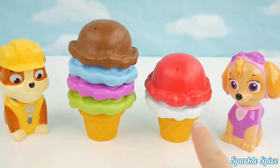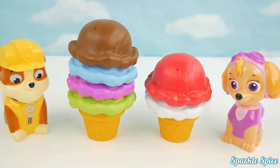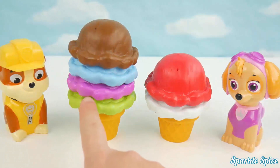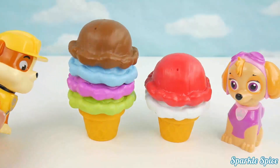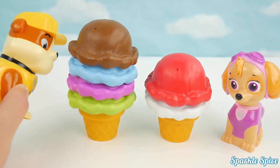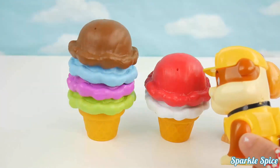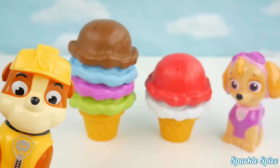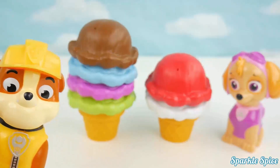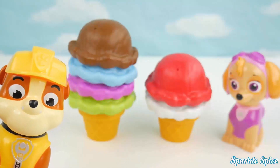Okay Rubble, this one's for you. Here's Skye's cone, and here's your cone. Which cone has fewer scoops? Is it your cone or Skye's? I'll count the scoops. My cone has one, two, three, four scoops, and Skye's cone has one, two scoops. If my cone has four scoops and Skye's has two scoops, that means Skye has fewer scoops of ice cream. Way to go Rubble, that's correct.